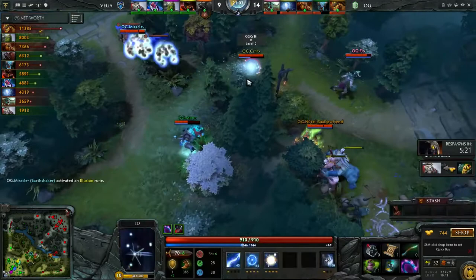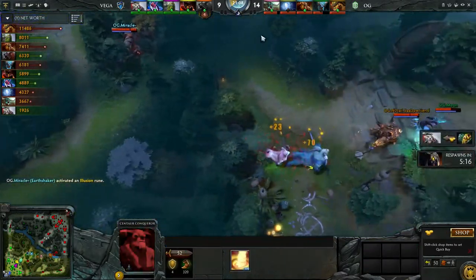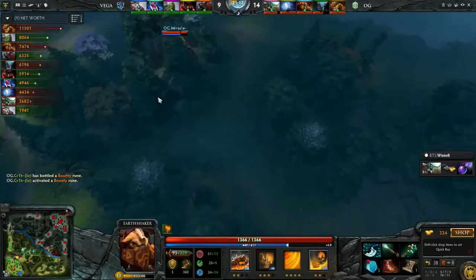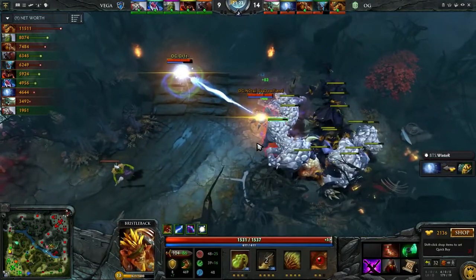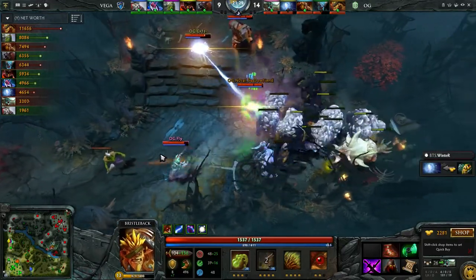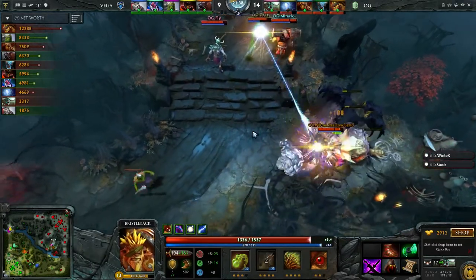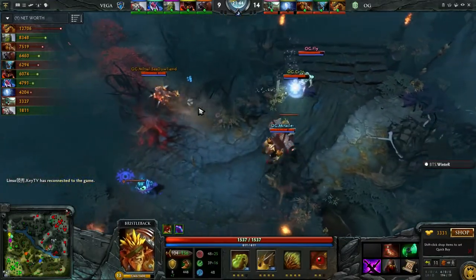21 minutes in, the Aegis expires but this Bristleback is just way too strong for them to deal with. They are going for a lot of items to deal with him — Silver Edge coming from Tiny in the future, and Doom is also going for an early Aghanims just to deal with the Bristleback. These are not items you usually want this early on Doom and Tiny. But because the Bristleback is such a big problem, they feel like they have to commit items like this to deal with him in team fights. Look at him now — he's farming a five-stack of ancients and he's been able to do this without any support stacking for him. He's got the Dominator. This is really bad — he's going to be so powerful.